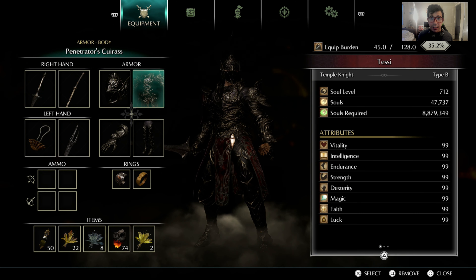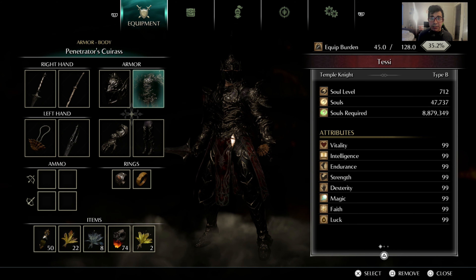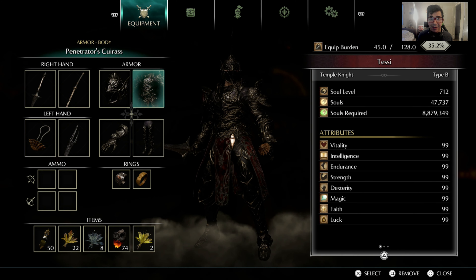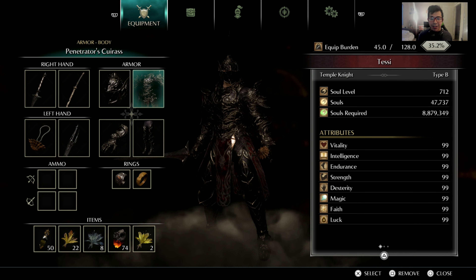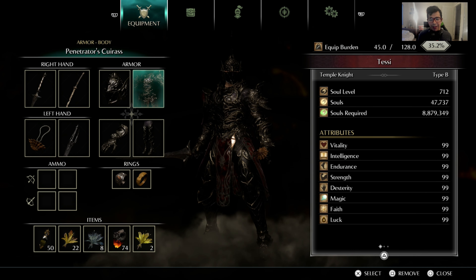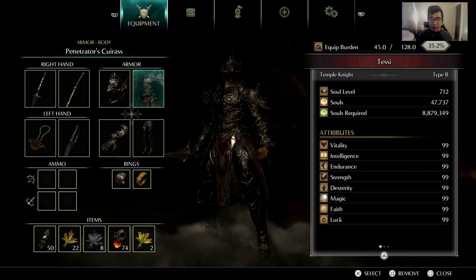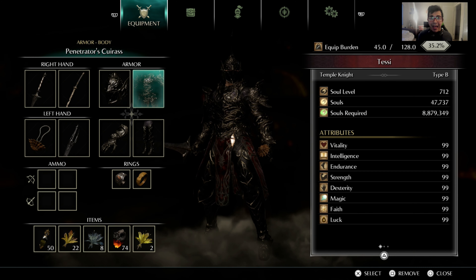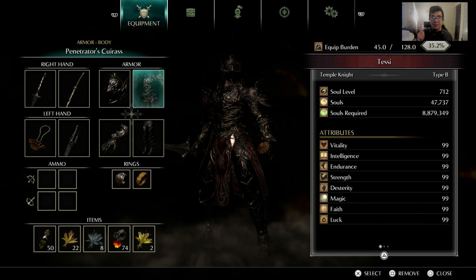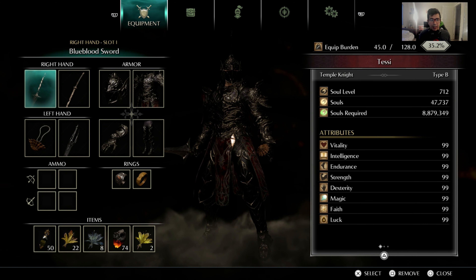Let's get into that spicy Black Belt build. The best starting class is Royalty or Soldier. I've been playing the game since it came out two years ago, and I'm at max level 712. Your stat allocation should be: Vitality around 30, Intelligence around 15, Endurance around 20, Strength around 18, Skill/Dex around 18, Magic and Faith also around 18, and Black around 45 or 48 — with Luck being the highest stat in your build.